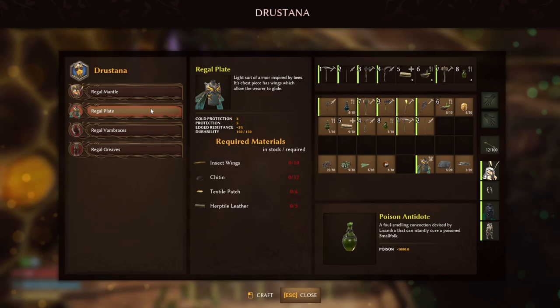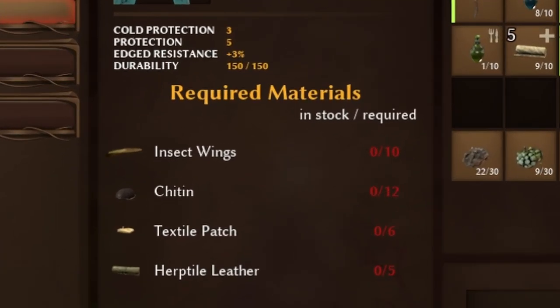For the actual gliding you only need the chest plate and it's called the Regal Plate. That's the first chest plate you need to get you started on flying around the world. It requires insect wings, chitin, textile patches and herptile leather. The last two being the more complex ingredients needed in this armour set.